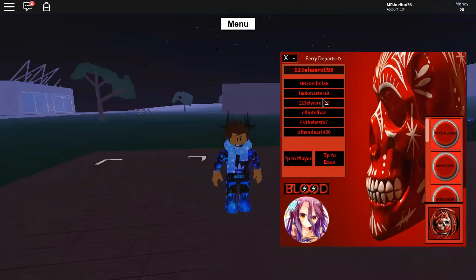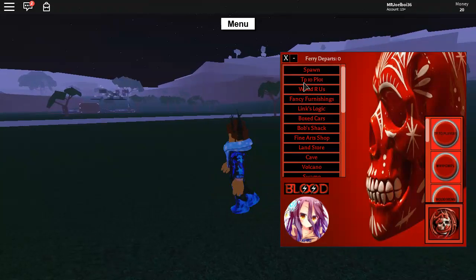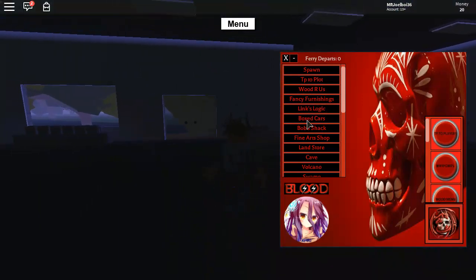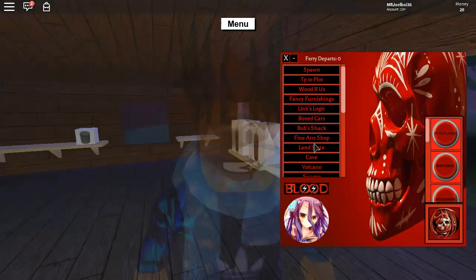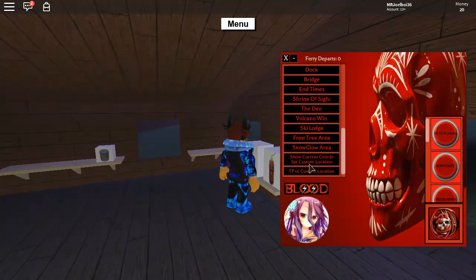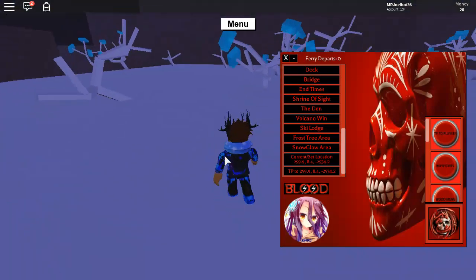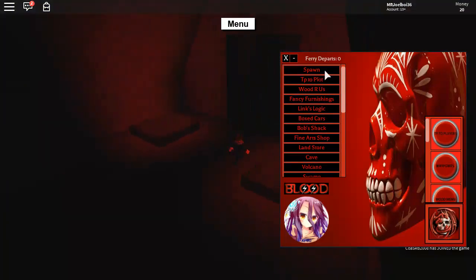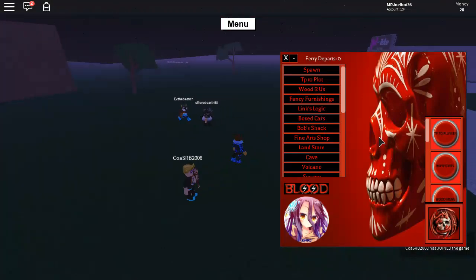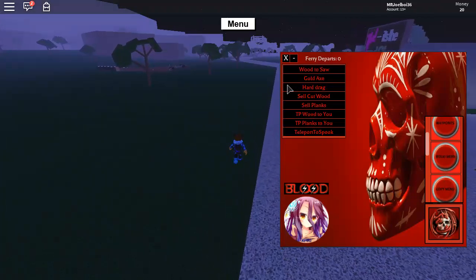You can also TP to places, which is pretty cool, and waypoints — also in pretty much every GUI. TP to plot is there too, though I haven't got a plot spawned. You can spawn fancy furnishing, TP to custom location, and show current coordinates. Then there's frost snow glow, shrine of sight — pretty standard stuff. Let's go back to spawn and check the next buttons.